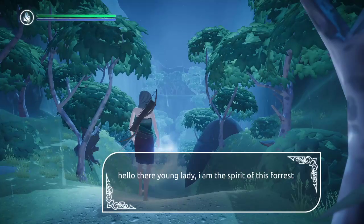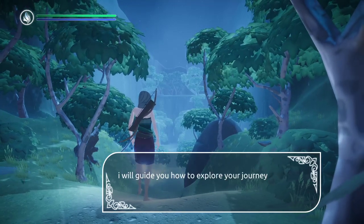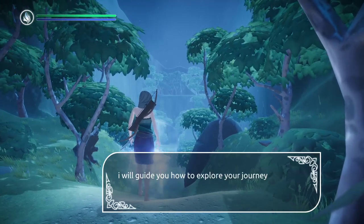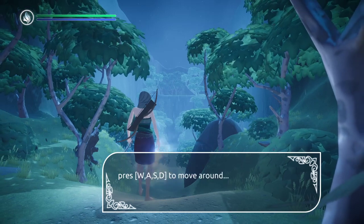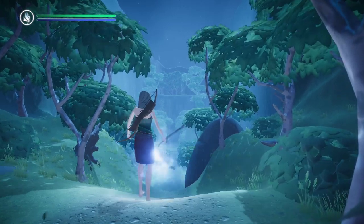It's going to be one of the word games that supports pad, but not on the main menu. Hello there, young lady. I'm the spirit of this forest. Guide you how to explore your journey. Use W-A-S-D to move around, space bar to jump. Good luck. Okay, I can do that.